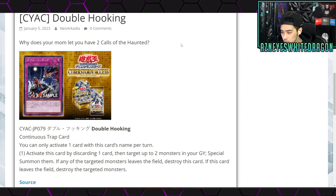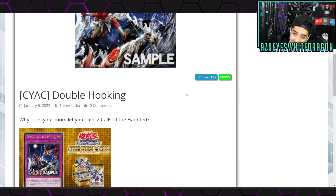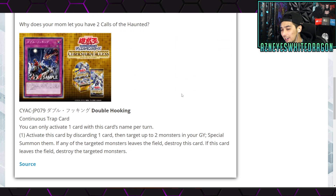The discard happens at activation so a lot of effects would miss the timing. However, Fableds may be able to benefit because of how their discard triggers work. I'm also wondering if you can target the discarded card itself since it targets two monsters in your graveyard. It can act as a discard outlet, but at that point you're going minus one for essentially a Call of the Haunted. This could open up potential lockdowns — archetypes like Dupe Frog or Solar Flare Dragon have locks, so targeting two of those instantly could create an instant lock.